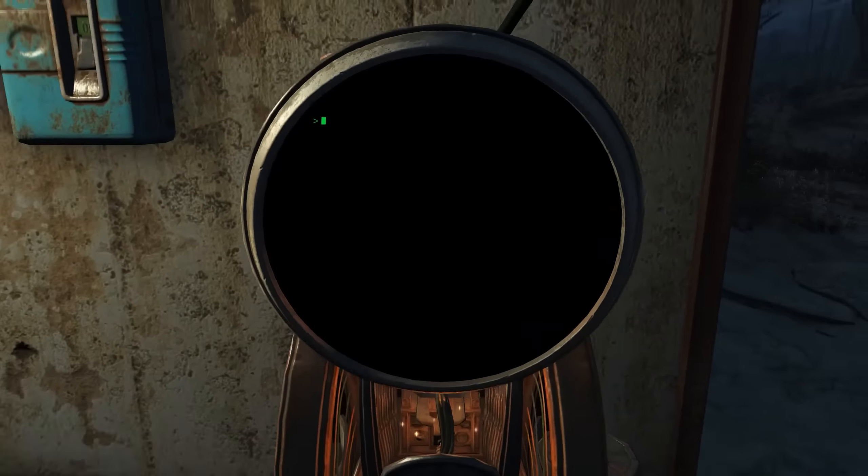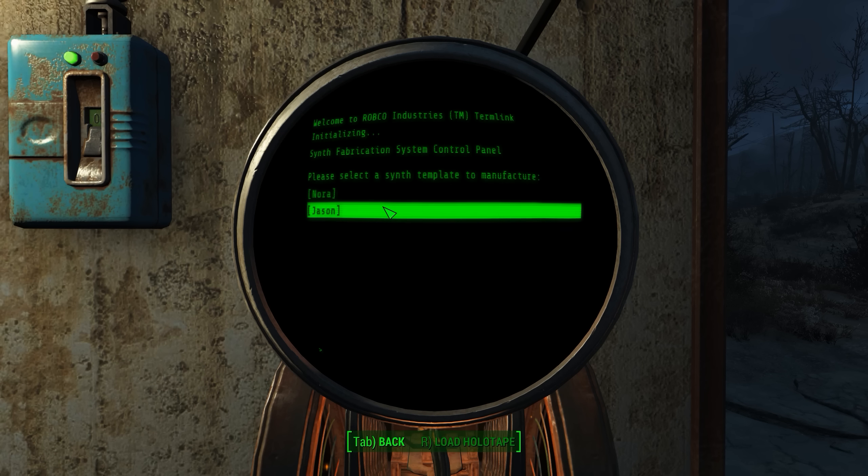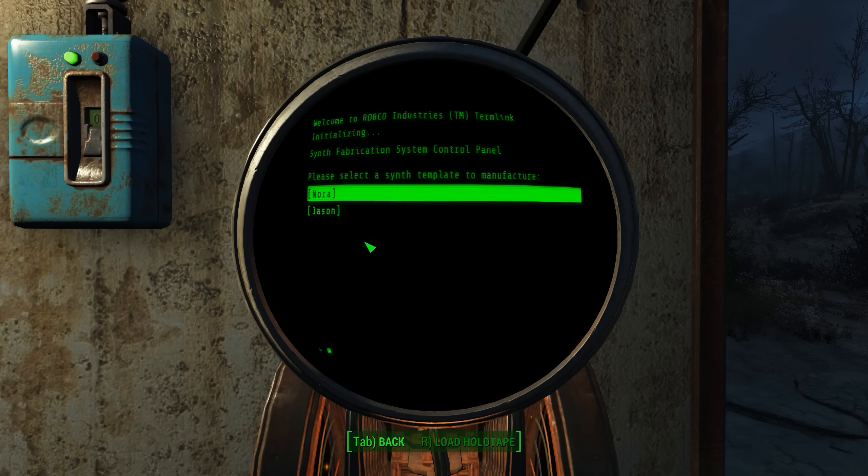At the terminal you'll see the Synth Fabrication System option, and it'll show adequate on everything once you have the proper supplies deposited in the workshop — you can't have them on you, they must be in the workshop. You have two options: manufacture synth single, or manufacture synth production run. A production run will just continuously produce synths until you run out of materials. By default you can create Nora and Jason — the male and female protagonists.